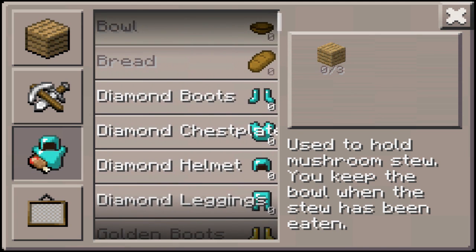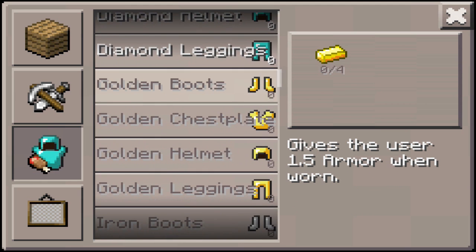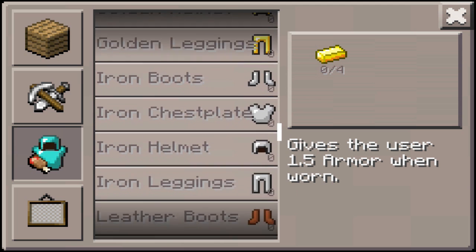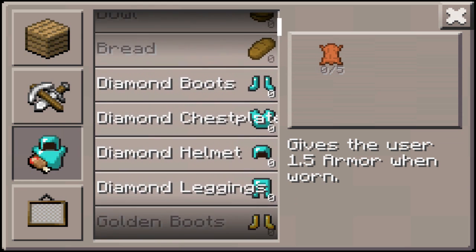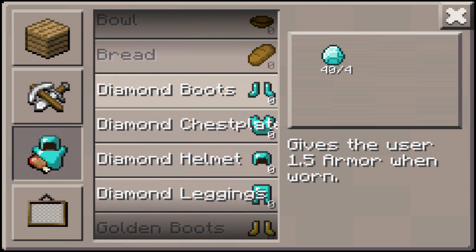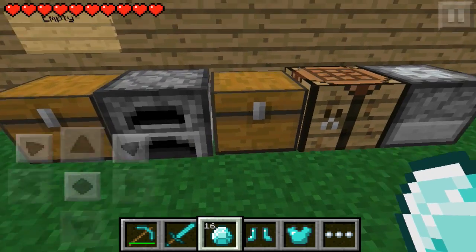You're going to need at least 25 pieces of your selected material. For example if I was going to do gold I'd need 25 gold, or 25 iron, or 25 leather. In this case I'm doing diamonds so 25 diamonds, although I have 40. You can simply go through and craft your armor.